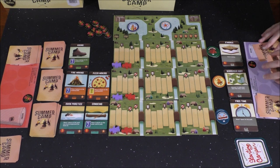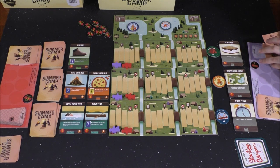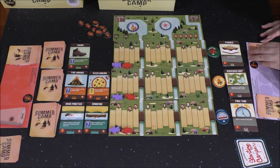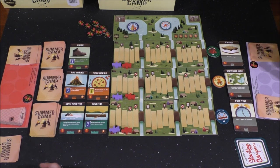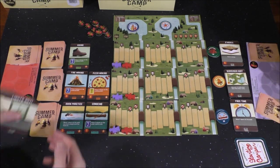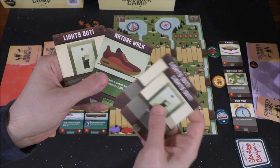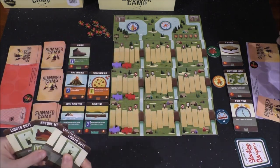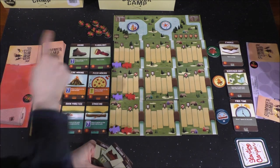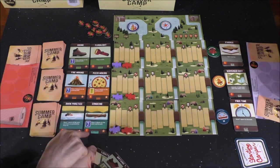You're going to reshuffle everything. Go ahead and draw five cards for your next turn. Now it's my turn. I'm going to take a look at the four cards I start with — it's not a whole lot. We also redraw the array there, and it's five, five, five, eight, three, five.